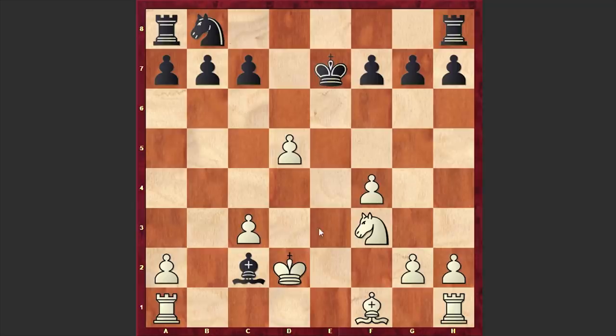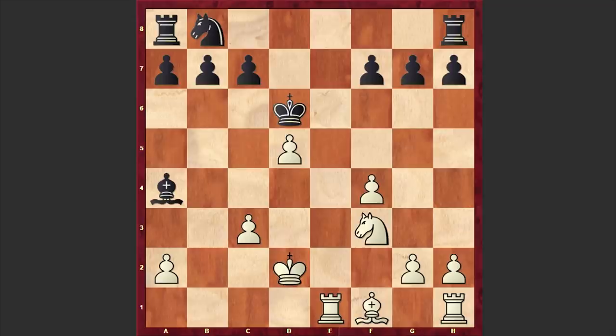Kd2 attacking the bishop, and also freeing the e1 square for the rook. Bxa4, Rxc3, and Kd6, which turns out to be a mistake. Weissmann is following the good old rule which says that the best attacking piece in the endgame is the king, but in this case the king is becoming a target for white pieces. Instead, it was better to look for a safe shelter and play a move like Kf8, although activating the rook later can be somewhat problematic.